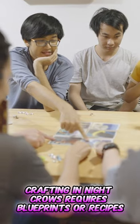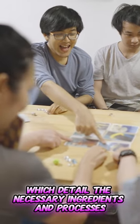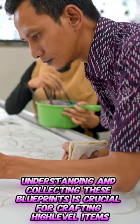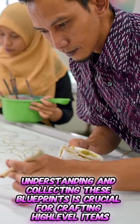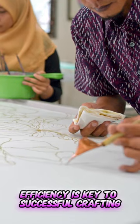Blueprints and recipes are essential to crafting in Night Crow's, detailing the necessary ingredients and processes. These can be found through exploration, purchased from NPCs, or earned through quests. Understanding and collecting these blueprints is crucial for crafting high-level items. Advanced crafting techniques focus on maximizing efficiency, which is key to successful crafting.